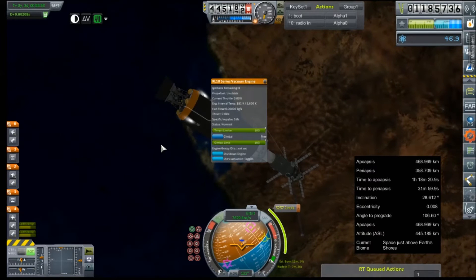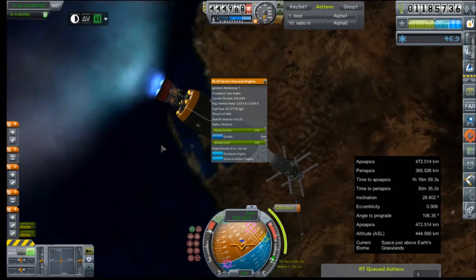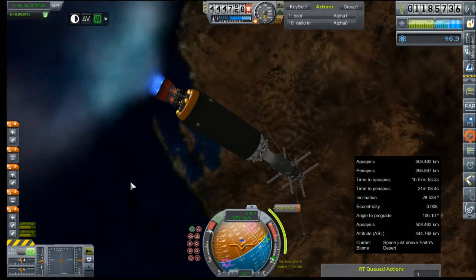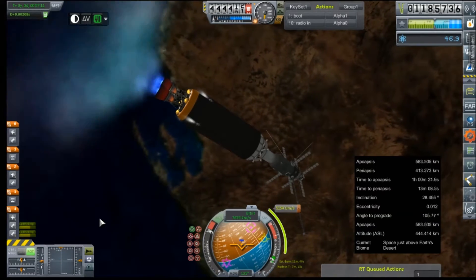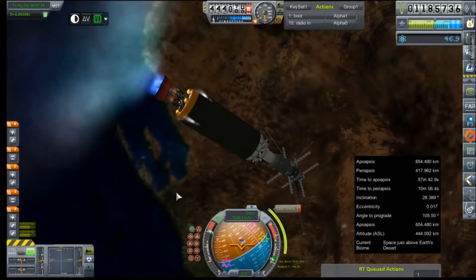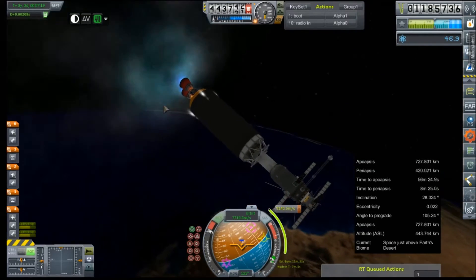And we need to ullage. There we go. For the sake of hoping to make up for some of this lost delta-V, I'm going to stand here on the RCS pedal and try to get every little inch out of it. We'll be speeding this up because this is ridiculously off-plane for us.